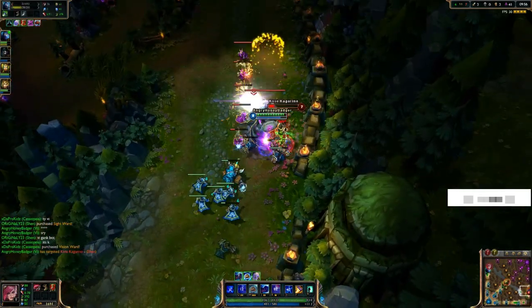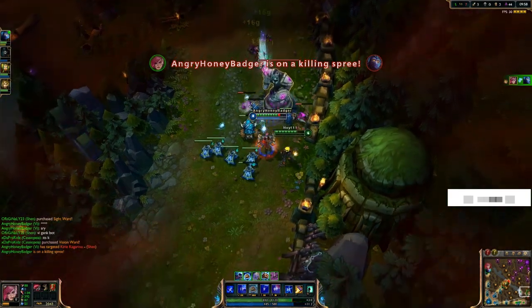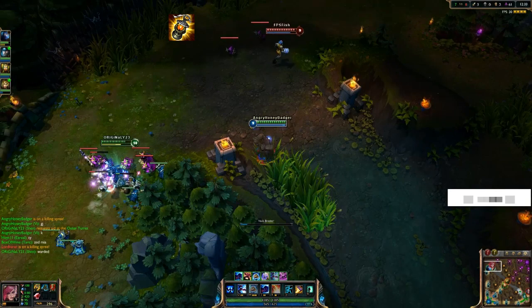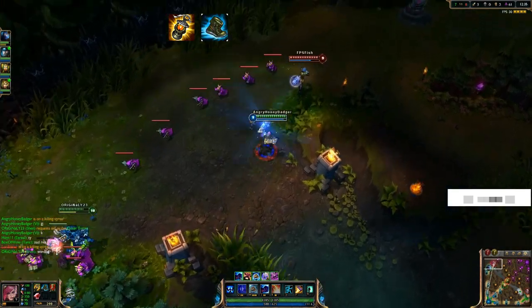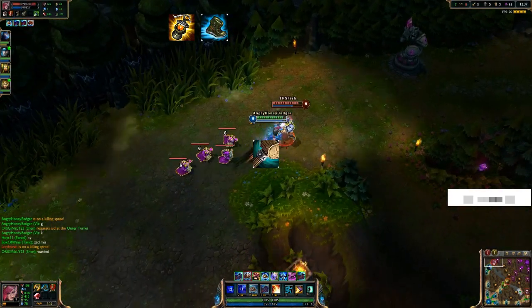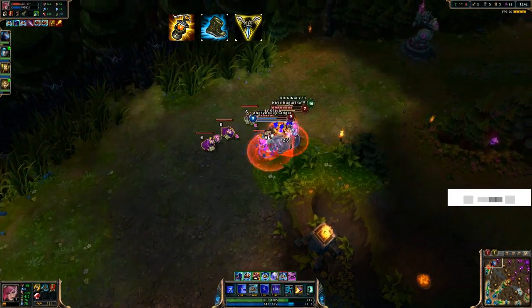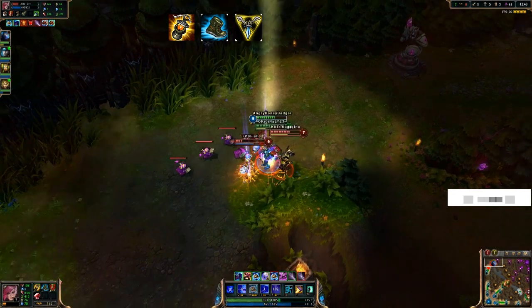As for the build items that I typically take when I'm starting the jungle, I start with a Hunter's Machete and build this towards a Wriggle's Lantern. I make sure I pick up some Merc Treads fairly early and then I start building my Phage into a Trinity Force. If you're not going to be in the jungle and you want to be taking her top, I'd say just start building the Phage and building that as your first main item.